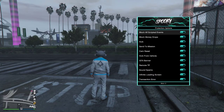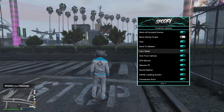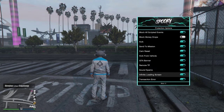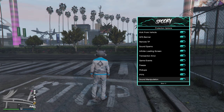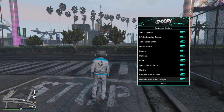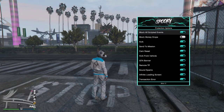Moving on to Protections — we have Block All Script Events and Block Money Drops. I'll turn that off because I'm going to use the monitor option, which is actually a good protection I've never seen before — that's a plus. We also have kick protection, center mission camera, set kick from car, GTA banner, remote TP, sound spam, infinite rolling screen, transaction errors, game events, freeze pickups, zone manipulation, control manipulation, weapon manipulation, weather and time changes, and explosions.